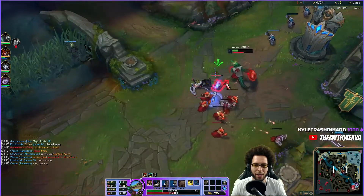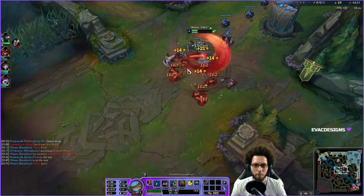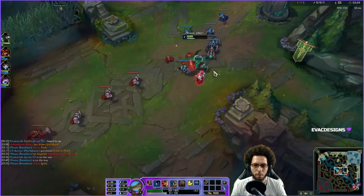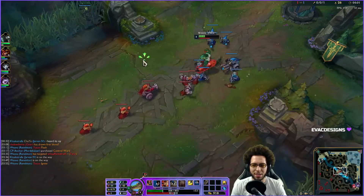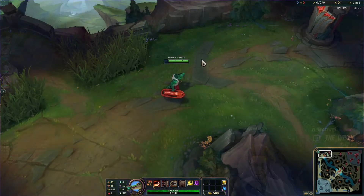This increases my level advantage over him and gives me the authority to do whatever I want in the lane. Make sure whenever you attempt to break a freeze that you know if the other jungler is there and whether you can take the 2v2. If you can't, you end up in a situation like this one.